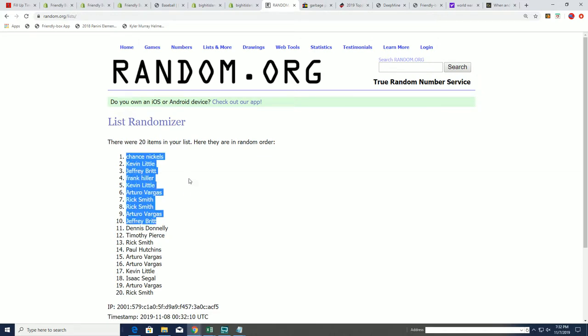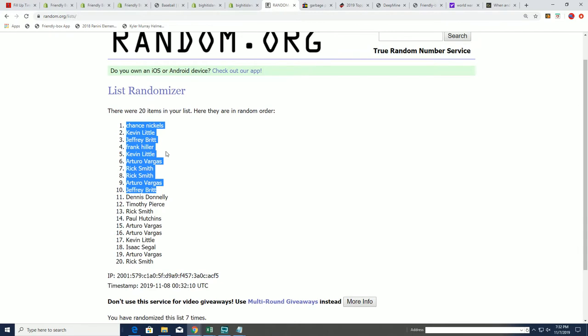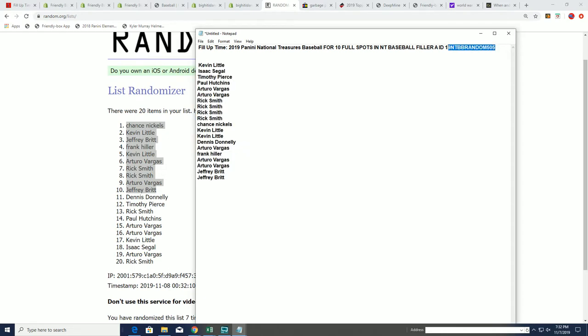Congratulations, you guys who ended up in the top ten and scored a spot for dirt cheap in National Treasures Baseball. Our box break is coming up — there's not many spots left in 5.05.